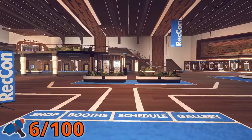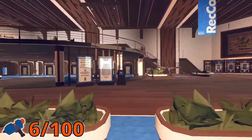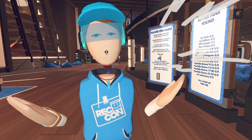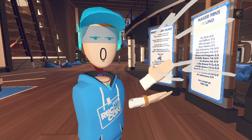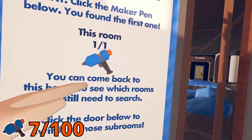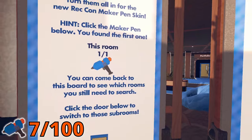The hub center building has a banner that you can go to to know the general idea of how many pins are in each room. So if you miscount, this will give you the general idea of where your missing Maker Pin is. In the hub, there's only one Maker Pin — it's out in the open as the example.